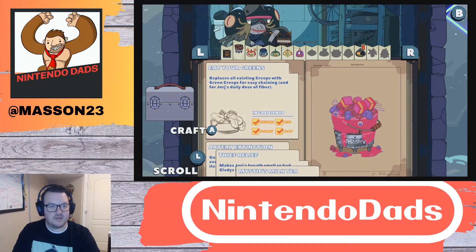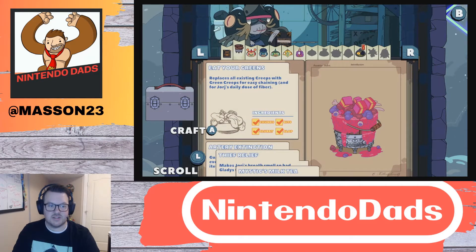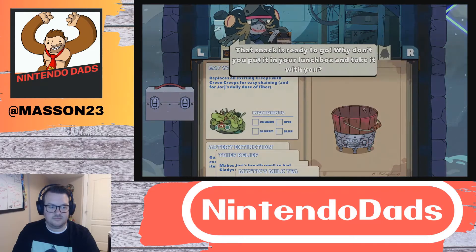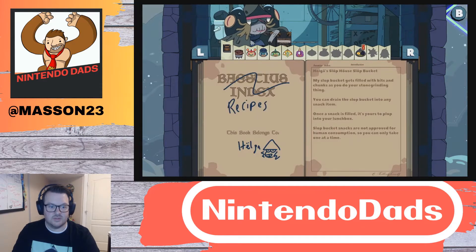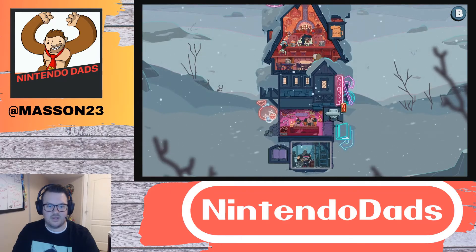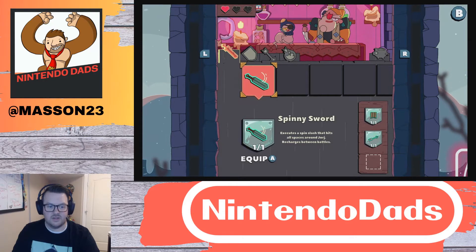Good with crafting, eat your greens, thief relief — I don't think they had these like this before. Recipes — alright, I like that. I'm going to equip that. Let's see what else is going on down here. We got a new blueprint — let's reveal. Ooh, a spinny one. We're going to equip that.